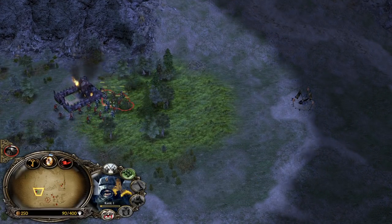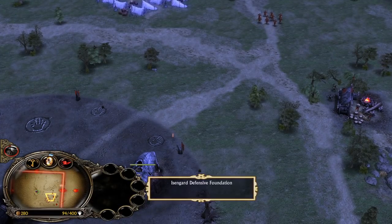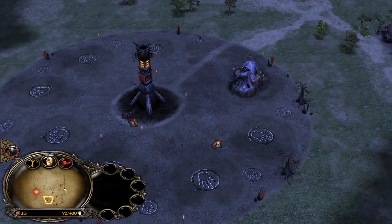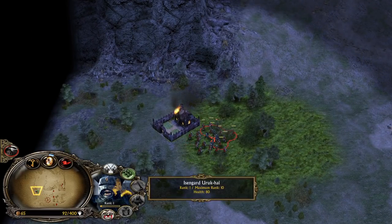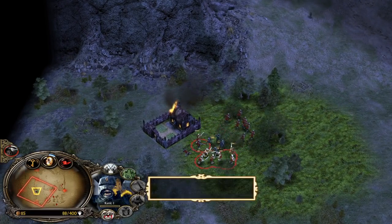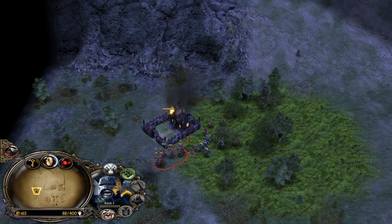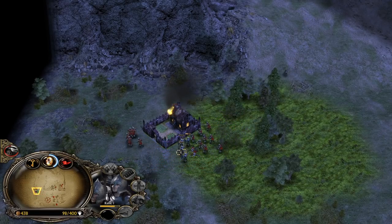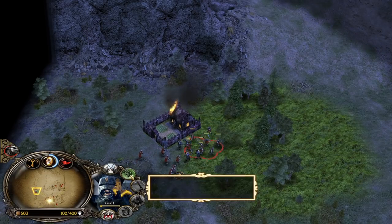Now it's a 2v1 situation, but he's AC-ing - he's pressing S on his soldiers. You can see that we are not able to hit them properly. This is considered a cheat, but I just want to have fun. Many of our Uruk-hai are not able to attack - we need to micro all the time as he's pressing S on his soldiers, making my units buggy. Don't do that - just fight like a man.